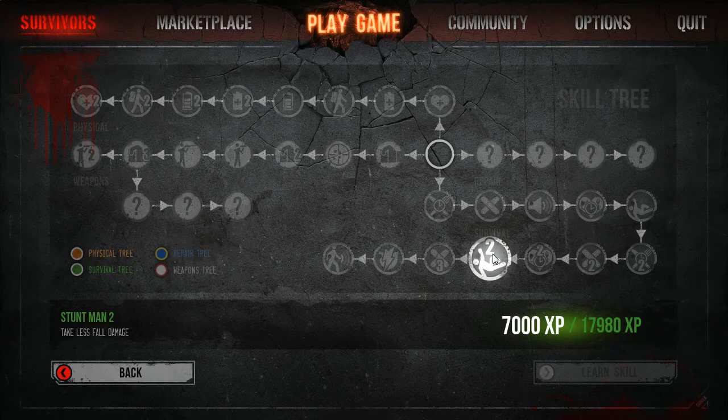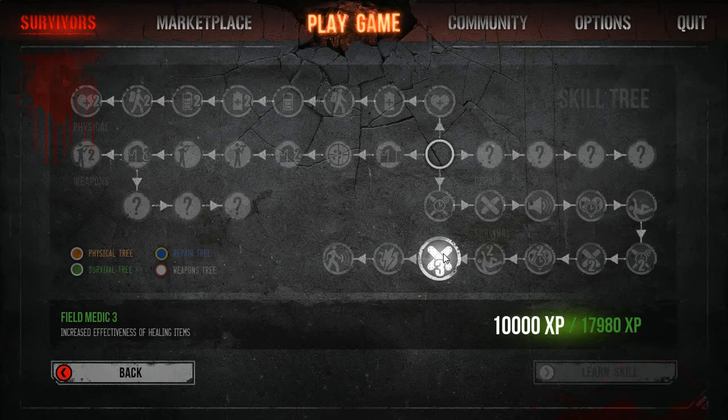Next is Stuntman two — you take less falling damage. That's for 7,000 XP. Next we're moving on to Field Medic three, which increases the effectiveness of healing items. That's 10,000 XP.